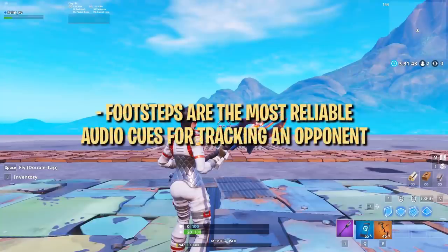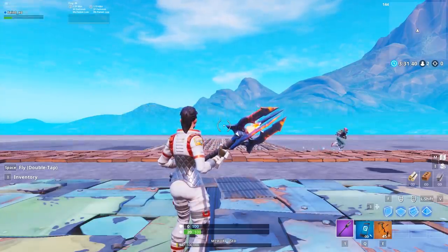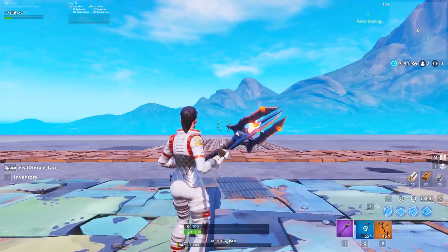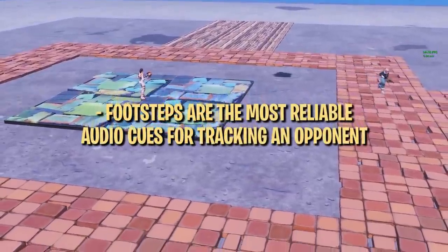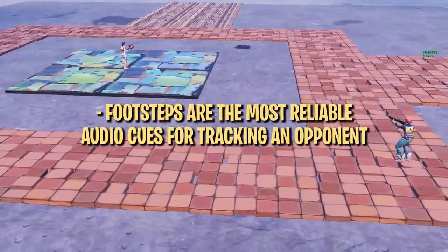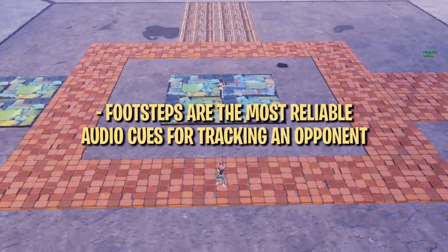When it comes to audio cues, using footsteps is the most reliable way to know exactly where the enemy is. Although gunshots can tell you which direction someone is shooting from, the distance is much less intuitive compared to footsteps due to how loud the audio is. Footsteps tend to have less subtle changes in volume, making them a bit more reliable.